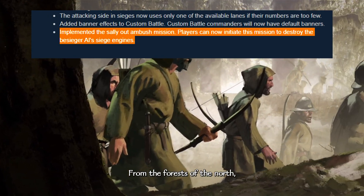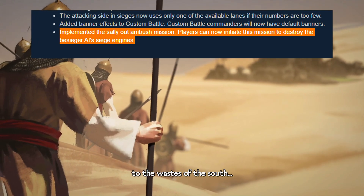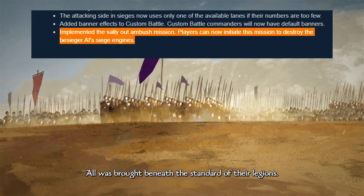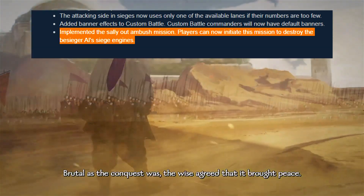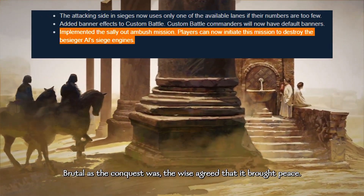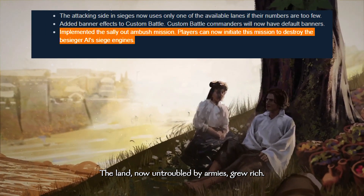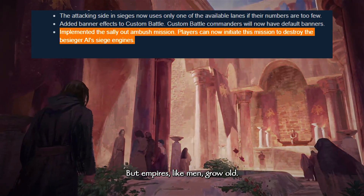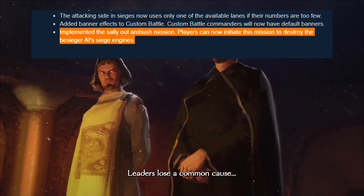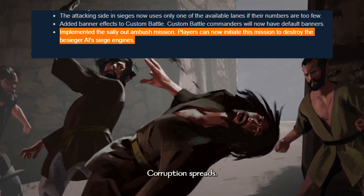Number 4: Implemented the Sally Out Ambush mission. This is another thing added to the game, kind of like the keep battles and prison break. Players can now initiate this mission to destroy the Besieger's AI siege engines. So if you are the defender, you can actually do a Sally Out mission and destroy their siege engines. I'll make a video about this once I get into the patch and actually get into a defensive situation.